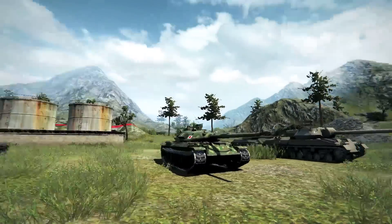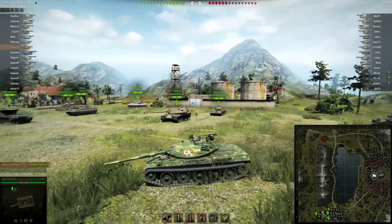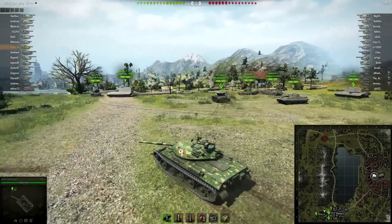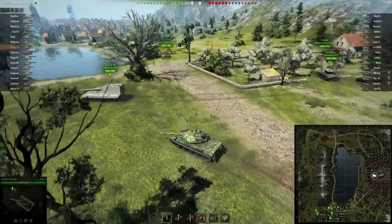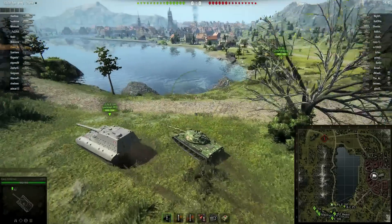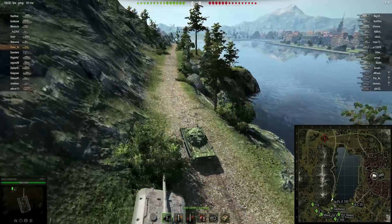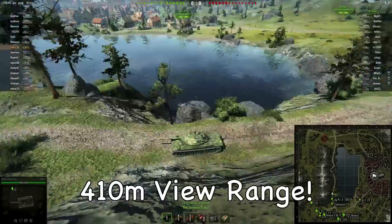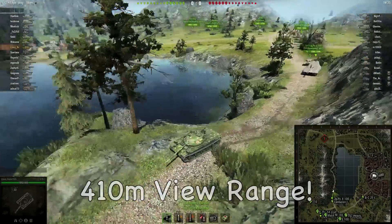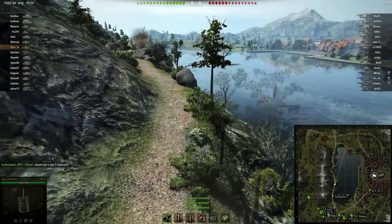The only thing to remember is the strategy for a tier 10 game. Let's play a game here on Lake View. Klaus asks in chat if anyone will spot Lake View lake road — it's very important on this map. The team that spots on lake road usually wins the game. Nobody wants to go, so Klaus will go. Maybe better if chat goes, but Klaus is going to spot for the team.